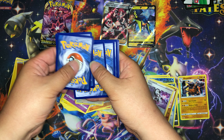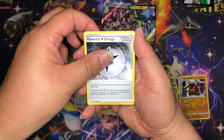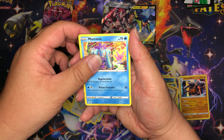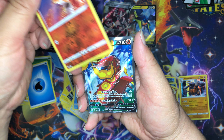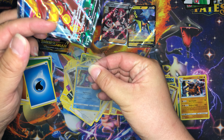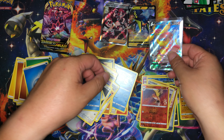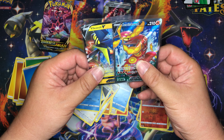Darkness Ablaze pack three: water energy, Cape of Toughness, Powerful Energy, Solrock, Dino, Jigglypuff, Dunsparce, Klinklang, Mareanie. Reverse holo is Fletchinder, and our rare — nice — Centiscorch V. This is the alternate art, or full art — I'm not sure what you'd call it, I think they're both the same term. But this one has a silver border compared to the regular one, and the art is a little different. Nice — not a bad pull.